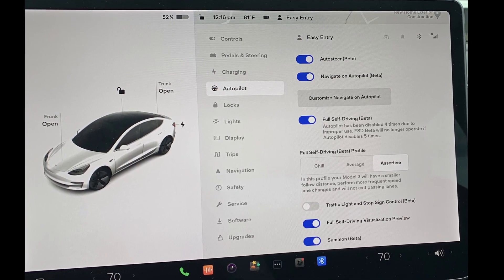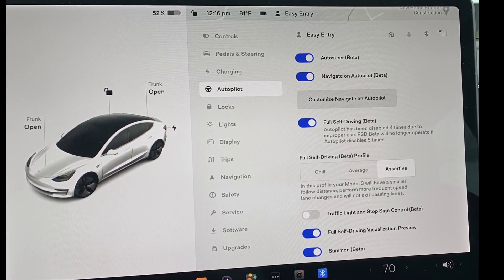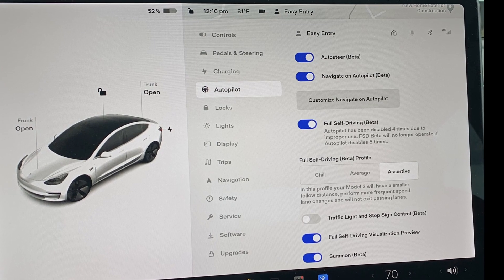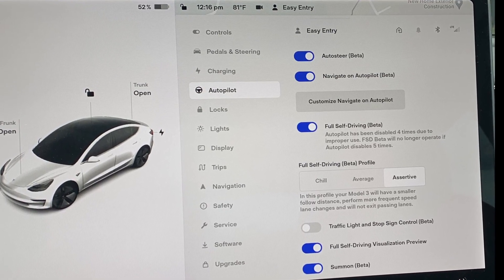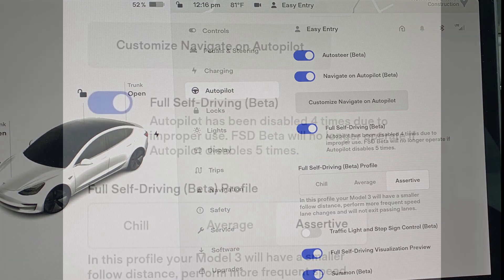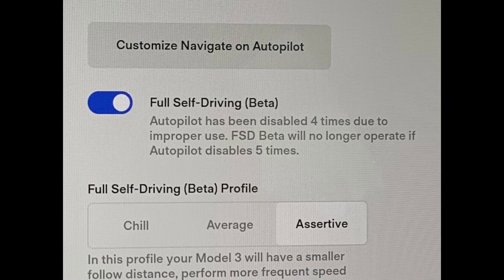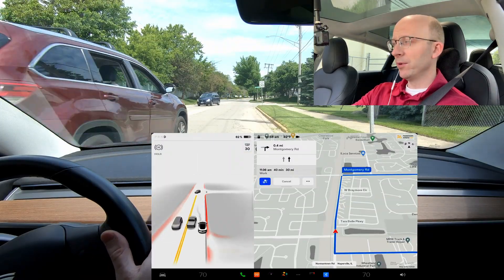A lot of people have been asking me how to find out how many strikes you have. I think some cars might have three, but most cars should have five strikes before losing Beta. If you go into the autopilot menu in the settings, you'll find the toggle for Full Self-Driving Beta. Right below that — your car has to be in park to see this — you will have a description of how many strikes you have left. I have one left, so I'm going to enable it right now.